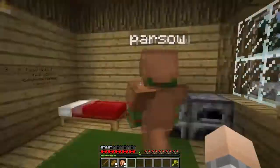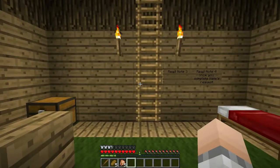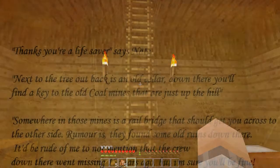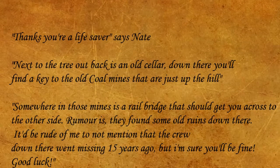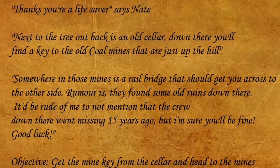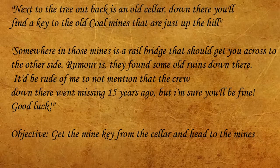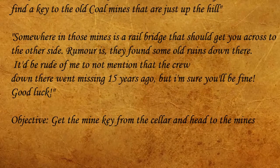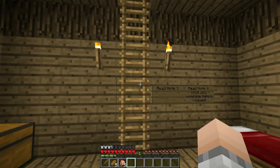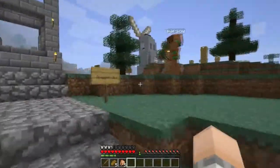You should read note four now. He took his wheat and put it in the chest. 'I think you're a lifesaver,' says Nate. Next to the tree out back is an old cellar. Down there you'll find a key to the old coal mines just up the hill. Somewhere in those mines is a rail bridge that should get you across to the other side. Rumor is they found some old ruins down there. It would be rude of me not to mention that the crew down there went missing 15 years ago — but I'm sure you'll be fine. Good luck. Objective: get the mine key from the cellar and head to the mines.